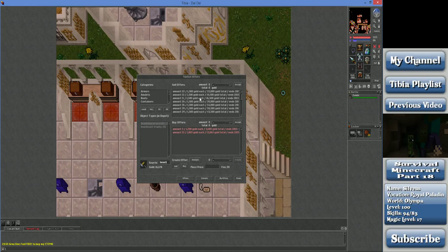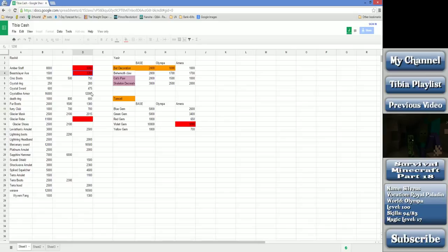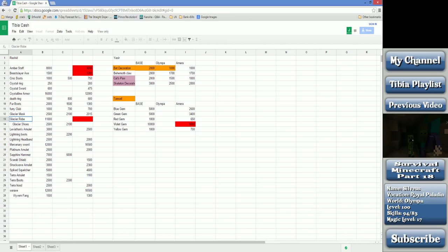With the beast slayer axe, you can see there are a whole bunch of offers for multiples at the actual price, which means at least to some extent these items are moving on the market. The glacier robe sells to Rashid for 11k, and we've got sell offers running from 40,000 to 100,000 and then no buy offers.